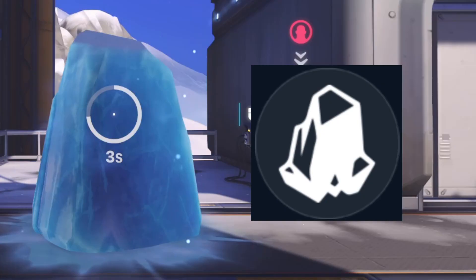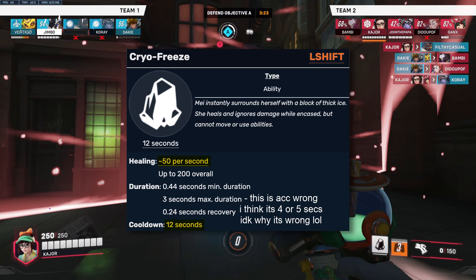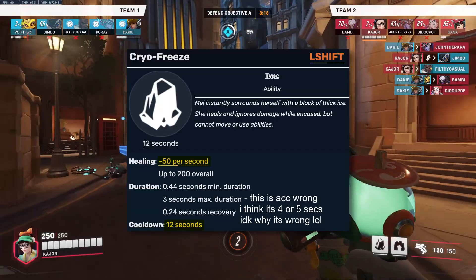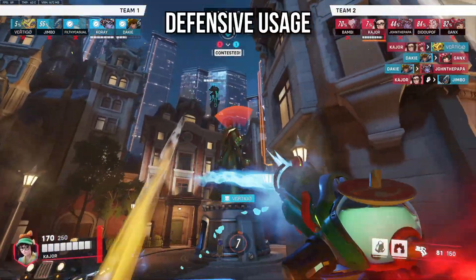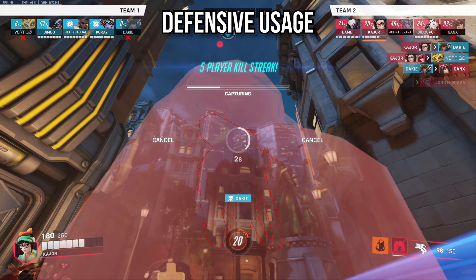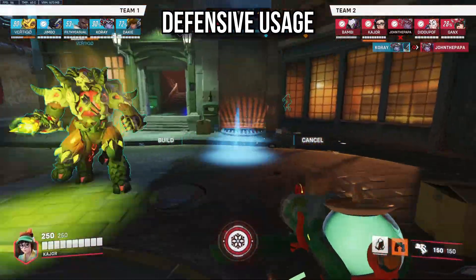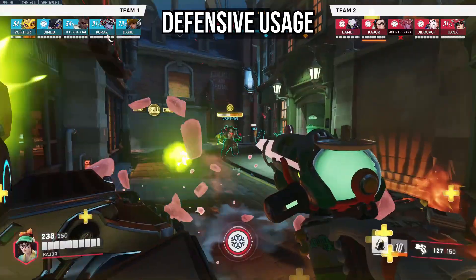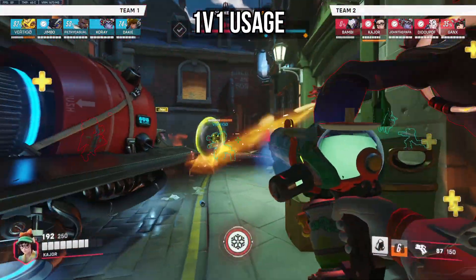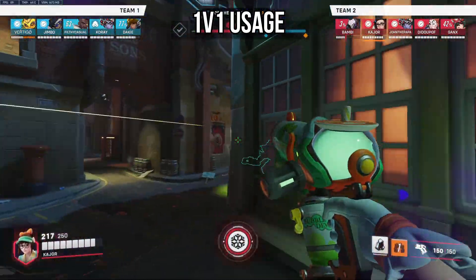Mei's second ability, Cryo-Freeze, makes Mei gain 50 HPS for 3 seconds with a 12 second cooldown. You also restore 15 ammo per second, block all lines of sight, and become invincible. Similar to Orisa's Fortify and Ana's Sleep, since this is a defensive cooldown, you should only use it when you need to rather than actively looking to get value. It should be a failsafe or get-out-of-jail-free card for when you get pressured. The only time you'll be aggressively using cryo is when you're trying to dodge or cleanse certain abilities in a 1v1 — for instance, dodging a Widowmaker headshot, Ana's sleep, Ashe dynamite, etc.